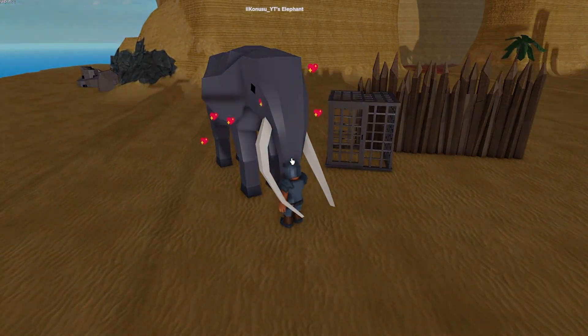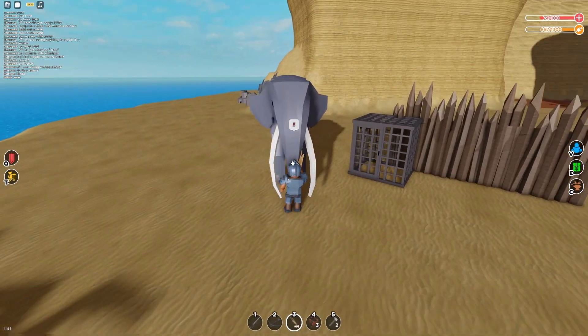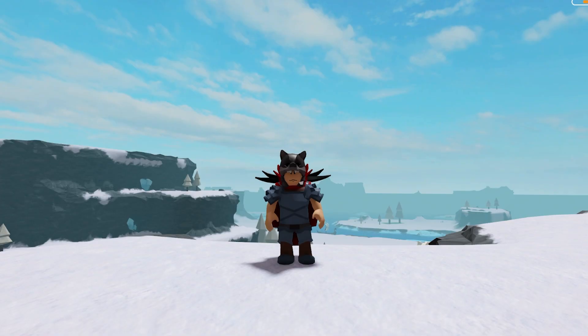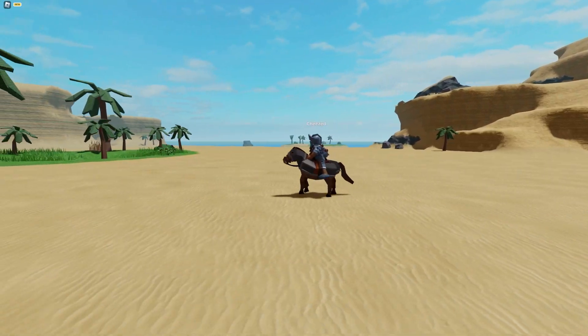To tame both the horse and the elephant, simply drag wheat and a saddle into your hotbar. Then, with the wheat in hand, just start hitting the elephant like you're mining stone. You'll see happy emojis come from the animal, and when you've successfully tamed it, you'll start seeing heart emojis come from it and a text saying 'your horse.' Congrats, you just tamed a horse.